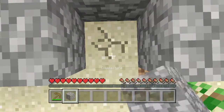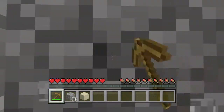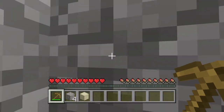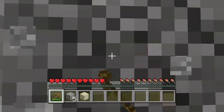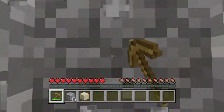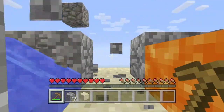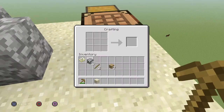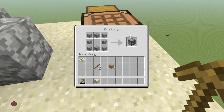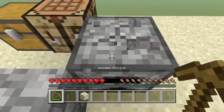If I dig a hole here — there we go. I'm just going to get enough to make a furnace because I don't want to bore you with me breaking cobblestone — this is what I'll do off camera. I don't think it makes a very fun video watching me just mining blocks. There we go, should have a furnace. I placed it in the wrong place, didn't I? Yep.